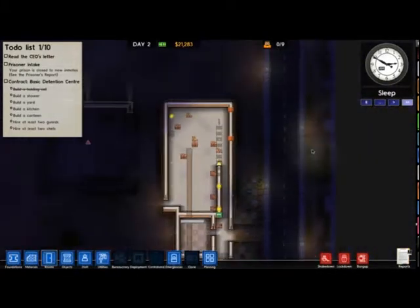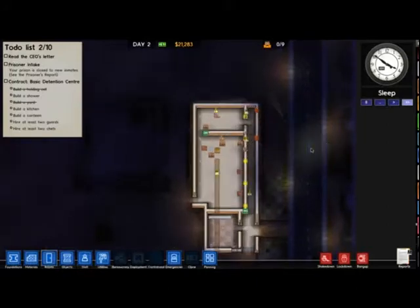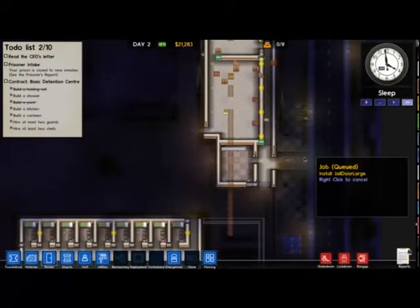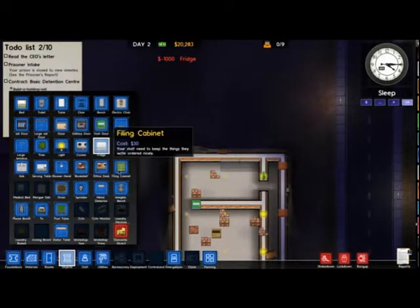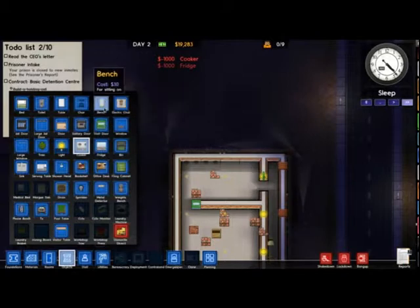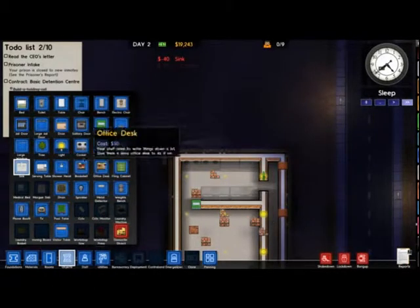I can get the prisoners to work eventually — they make license plates and I sell the license plates and spend it on executions for prisoners who misbehave. However, the problem is with contraband — they can steal, and you can get them to work in kitchens and stuff, but they can steal like knives. Whenever I do a shakedown, a lot of the time my prisoners have guns and shotguns and crazy things. I mean you can understand a knife or a shank or a bat — but who gets a gun into a prison? Do their visitors bring in guns for them? It's ridiculous.